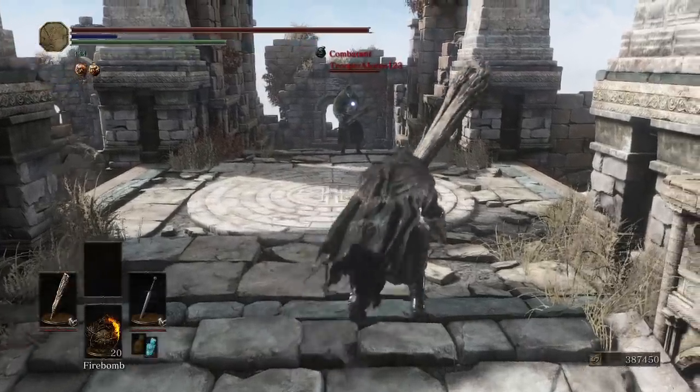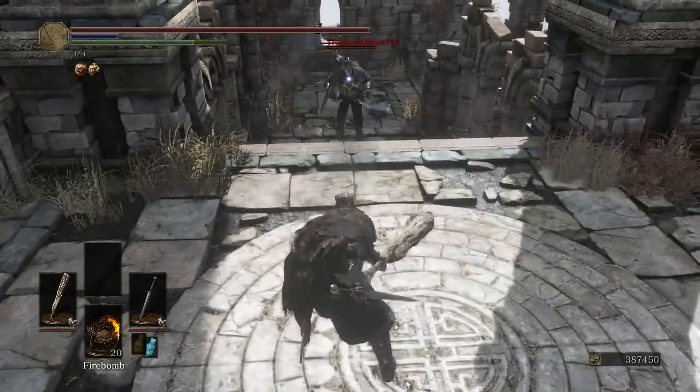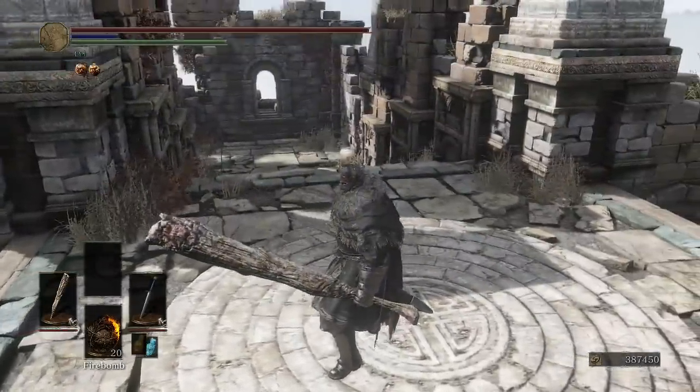Our opponent has a Moonlight — the Moonlight Warrior. Now he's got the Grey Axe, and I got some free fall damage.